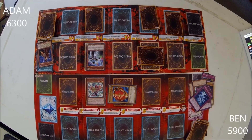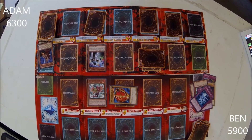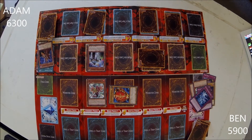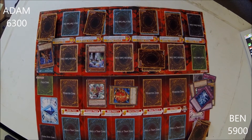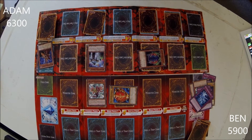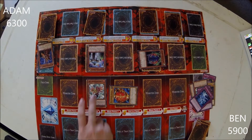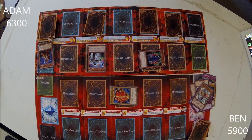I draw. End my turn. I draw. I'm gonna use Arnis the Empowered Warrior to attack your face down monster — Four-Star Ladybug of Doom. I activate his flip effect: destroy all level four monsters my opponent controls. Which means Arnis the Empowered Warrior is destroyed. End my turn.